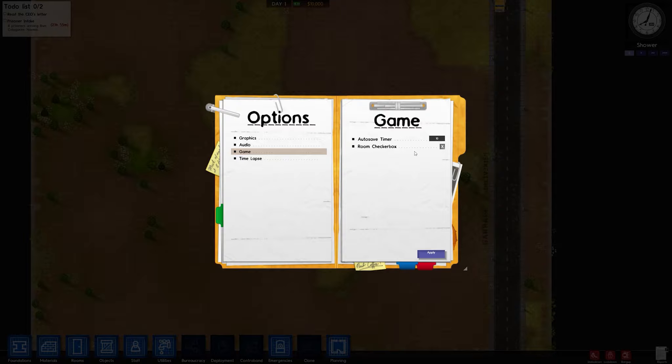Under game options you have an autosave timer, which is nice, and a tooltip that tells you what you need to build each room. You also have a time-lapse feature which people have made some incredible videos with — it captures a frame every so often, so if you're building a massive prison over hours you can make a pretty cool video of it.